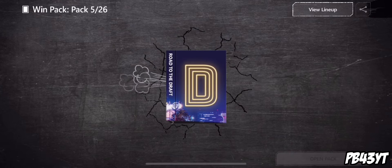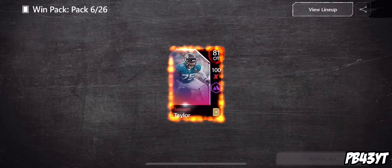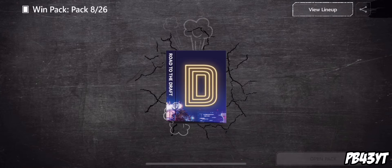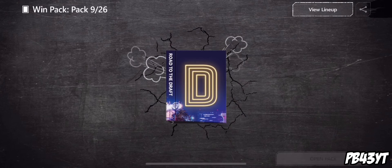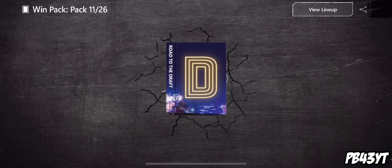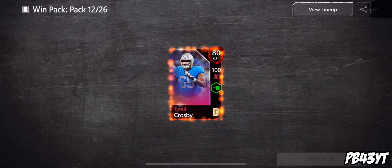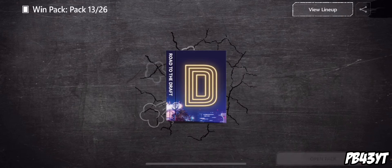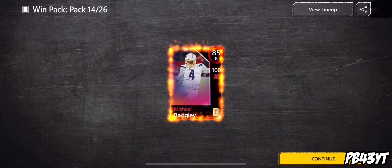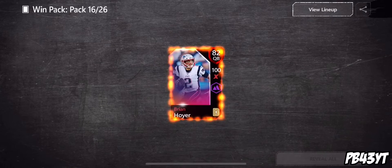84 overall linebacker — we just want the 85s. 88 overall kick returner right there, that's a good pull, that might go for some coins. 83 Malcolm Butler, we don't care about that, we just want the 85 pluses. Another Malcolm Butler, 82 Brian Hoyer. There's like a 91 offensive guard, an 88 kick returner, and an 86 tight end I think. 85 overall kicker right there, I'll take that. Maybe we can pull one more of them in the next 10 packs.